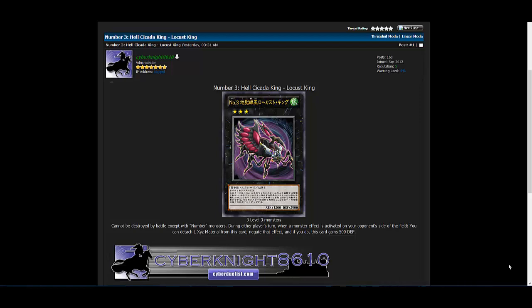What's up everyone, this is Auburn at 8610, and today we're going to talk about Number 3: Hell Cicada King, Locust King. This is one of the cards that's been revealed in the anime — I think it was the last episode or the one before that. It is another Number card, of course Number 3. We also know what Number 4 is and we'll have a video on that soon. This is the anime version, so we don't know when it'll be printed or what the final effect is going to be.